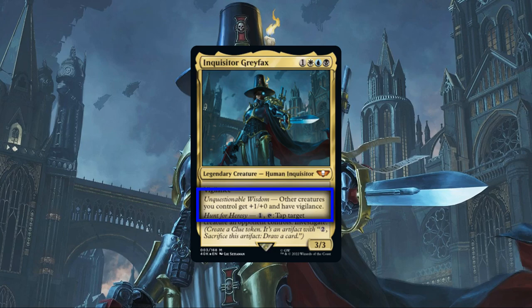Taking a closer look at her first ability, Unquestionable Wisdom serves as a simple but effective anthem, its offensive stat boost working very well to allow creatures to punch over their weight, allowing them to more easily trade up when blocking or being blocked or deal additional damage as they connect, while the AoE vigilance it provides allows us to swing in with our creatures and still have them available to block, making counterattacking us awkward for our opponents if our board state is well established.